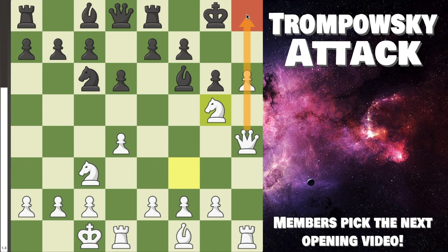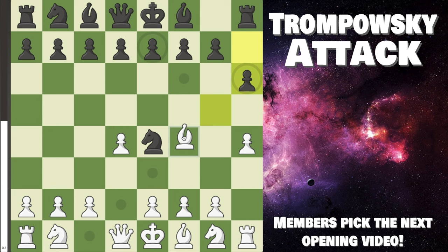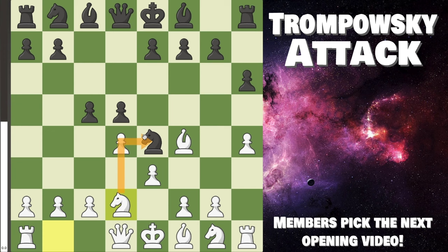Back here, before we cover the best move, Black has one more option: h6. Once again, provoking the bishop just isn't great. After we back up to f4, let's say d5 — we do have to change our plan a little, but it's still good for us. After e3, let's say c5 — now a key move is knight d2. Why? Because you want to immediately get rid of their very powerful knight in the center.